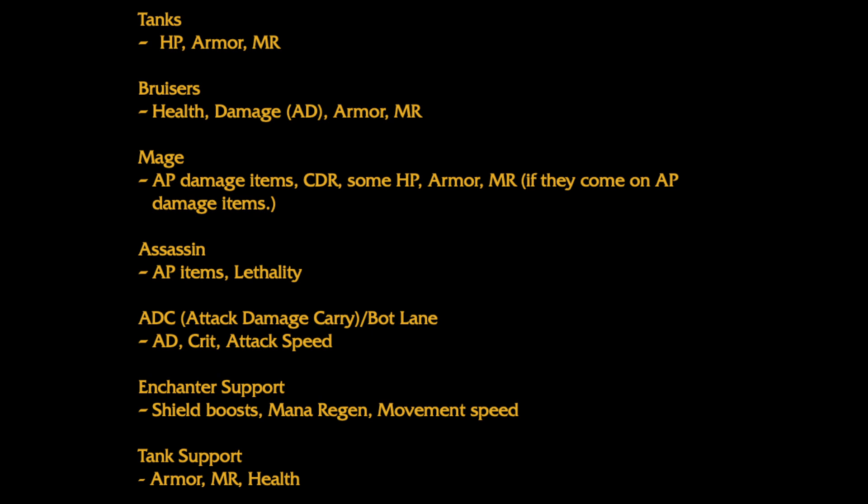If you're playing a mage, focus on building AP damage items, possibly mixing pure magic damage items with defensive stats like health, armor, MR, or CDR. If you're playing an assassin, build items that give a large amount of AP or lethality, and focus your build on being able to one-shot an enemy before the enemy team can retaliate. If you're playing the ADC or Marksman, focus on items that give attack speed, attack damage, and critical strike chance. If you're playing an enchanter support, focus on items which increase shield strength, mana regen, and movement speed. If you're playing a tank support, focus on building defensive stats, items that allow you to engage more easily, and items that allow you to keep your team alive.